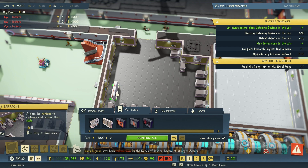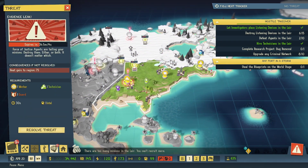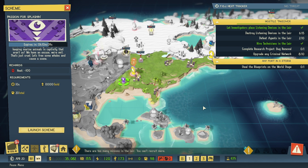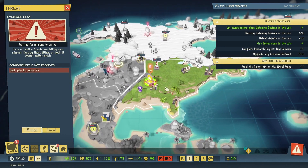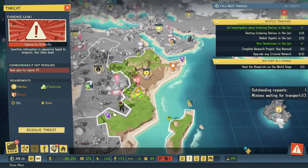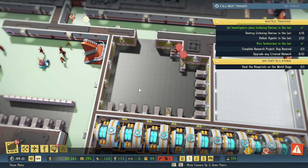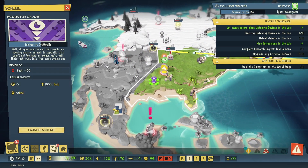Do we want more minions? Maybe eventually — not super rushed right now. We're coming over here to Fort Knox. Forces of justice are tailing our minions — destroy either or both, it doesn't matter. Let's go ahead and resolve the threat. I think we're going to end up lowering heat real quick too. It was at 60, now 45 — we still have enough for it, but we'll wait. I don't know if we have AU particles.